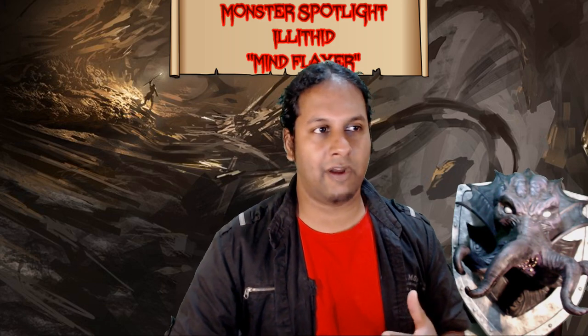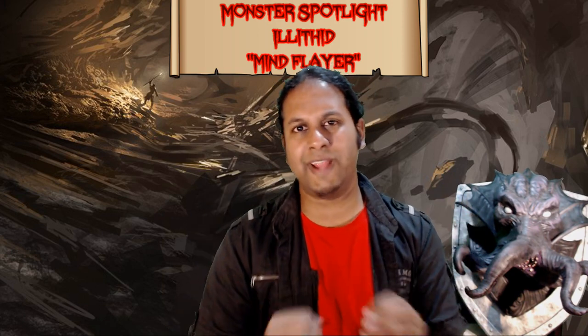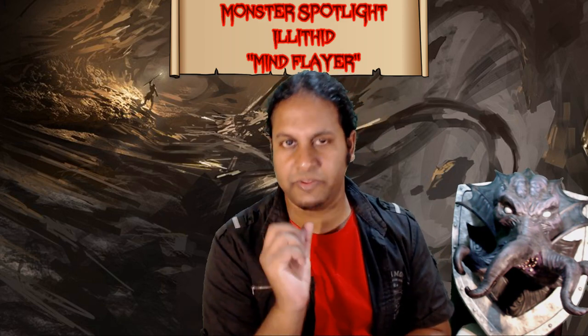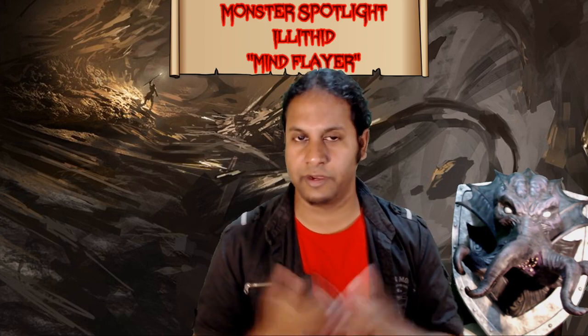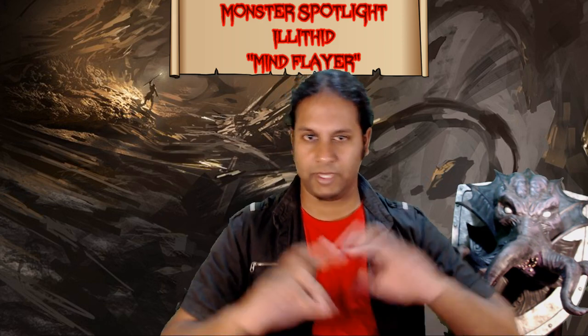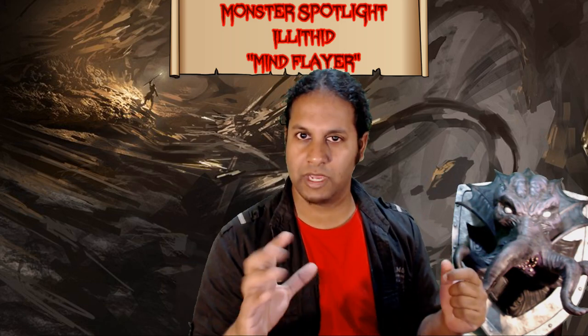Mind Flayers are a fantastic villain — easily my favorite type. They play great tyrants, strategists, and masterminds to any campaign. Their ability to dominate the minds of the weak and enslave those around them as Mind Thralls makes them perfect villains operating from behind the scenes, while your players slowly uncover a larger, more sinister plot. This video focuses on how to use Illithids in your campaign and how to portray them as you perform the role of a Mind Flayer.